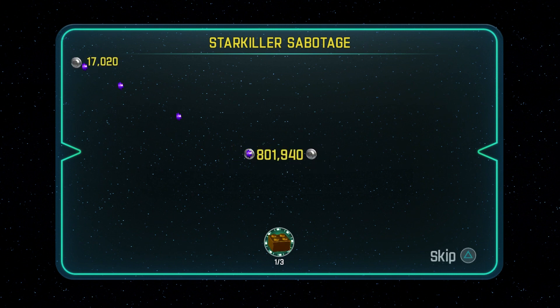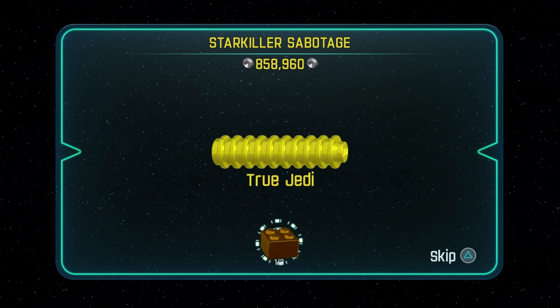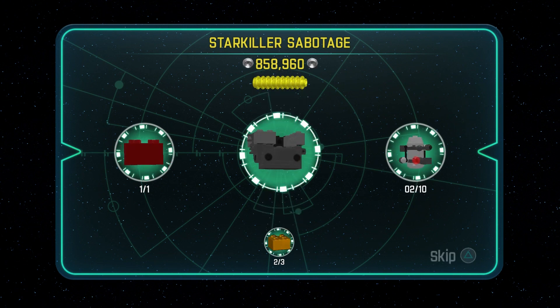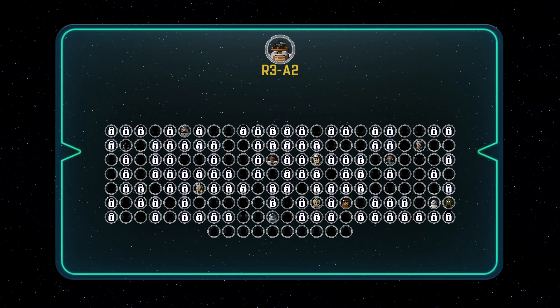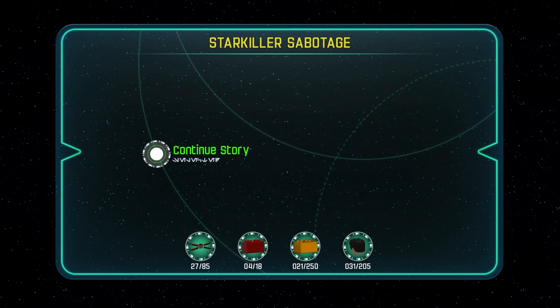Thank you guys so much for watching — that's Starkiller Sabotage complete. We'll begin next episode with Chapter 9, another chance to go for that true Jedi rank we just achieved. Red brick unlocked, and it looks like we grabbed some minikits as well — only two, but it's better than zero. We grabbed the First Order Snowspeeder and some characters as well. Hopefully you guys are kicking back and enjoying this series — if you are, make sure you give a big thumbs up, hit that like button, and I will bring you Chapter 9 soon. You know what's coming if you've seen the movie, but maybe there's a few surprises left in store. Thanks so much for watching — have a fantastic day, drink some hot chocolate, until next time, we will see you all later.